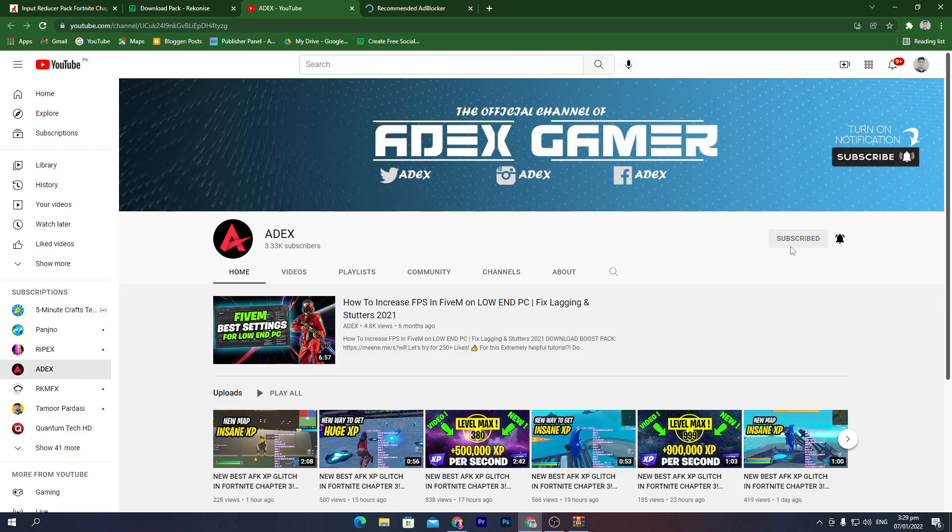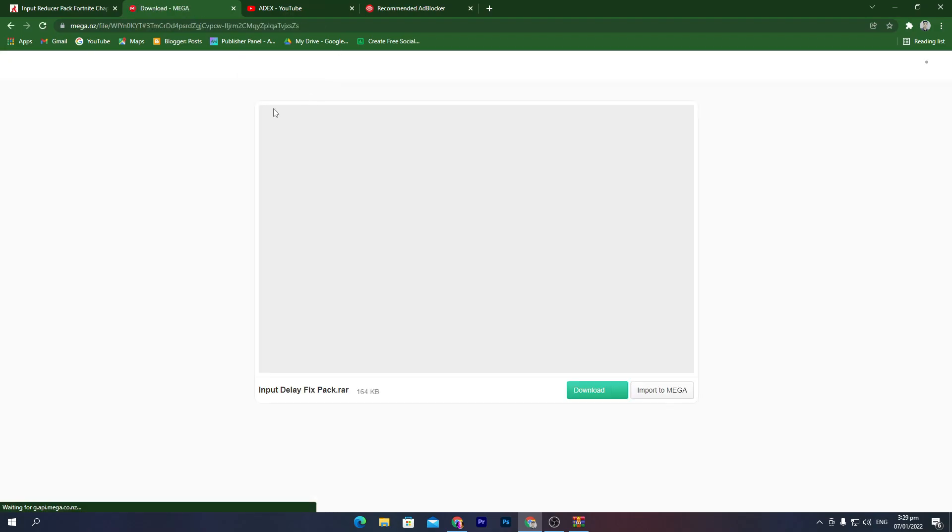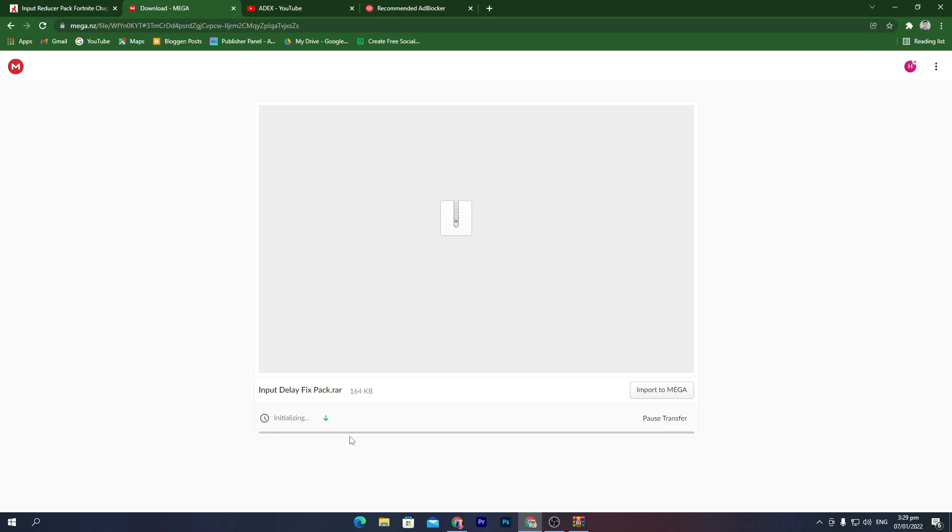Click subscribe on YouTube and make sure to turn on bell notifications for this channel. Once you do that, the download link will automatically unlock after a few seconds. Click the unlock link button and that will take you to Mega for downloading the boost pack. Click the download button and download the pack to your PC.